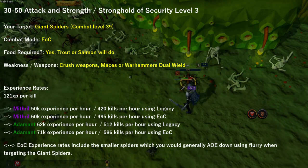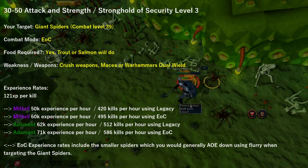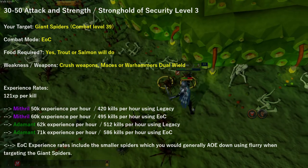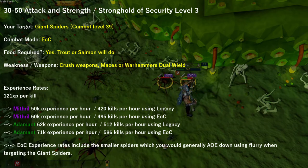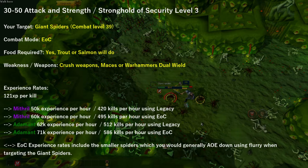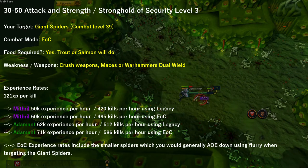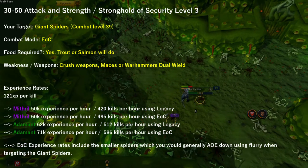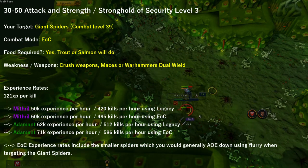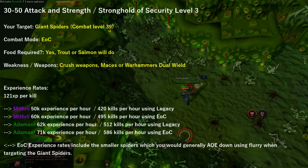The only AoE ability you can use in free-to-play at low levels is Flurry, which you can use off cooldown when available. It attacks multiple spiders around you and does a small percentage of damage to the main target and outer targets. I managed to obtain 62,000 experience per hour using legacy and 71,000 experience per hour using Evolution of Combat here. These experience rates assume you're killing the smaller spiders surrounding you when you use your AoE abilities while targeting the giant spiders.